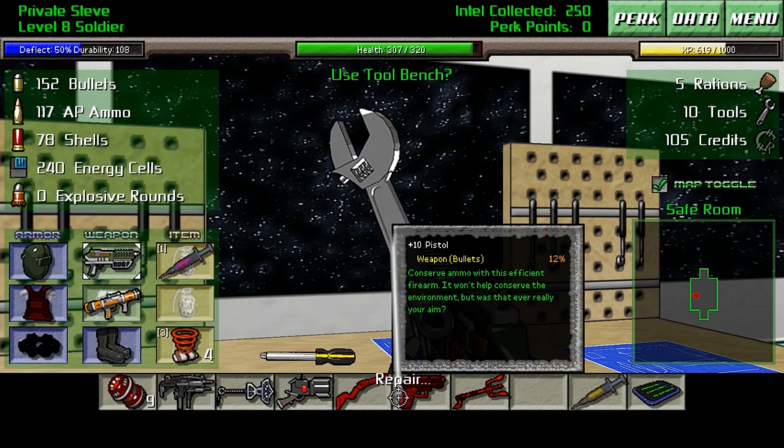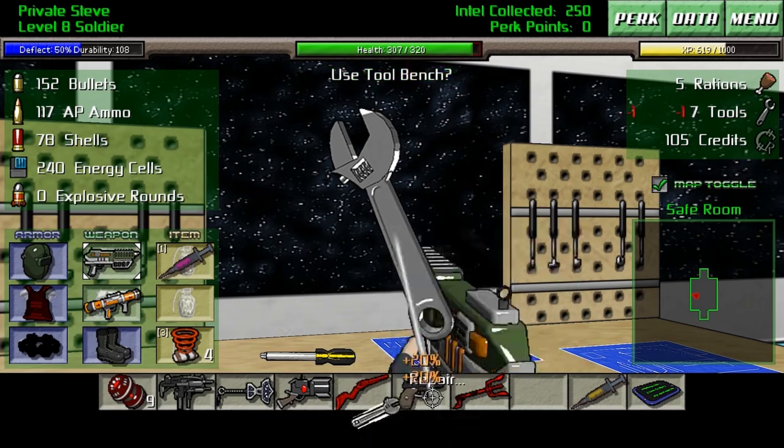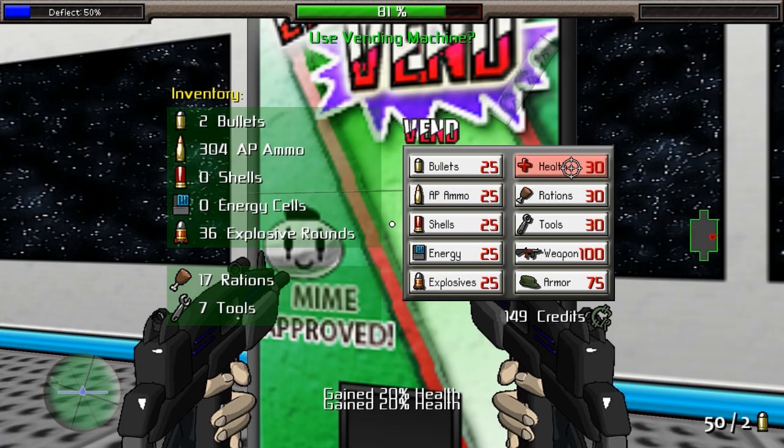Every four floors, you reach a safe room where you can upgrade and repair weapons and armour to stop them from becoming broken or useless. These safe rooms also give you a chance to stock up on health and ammo, as well as run into people that were stationed on the space station.